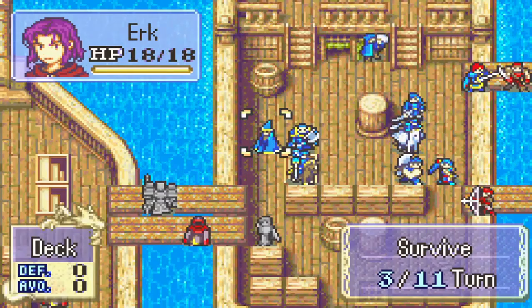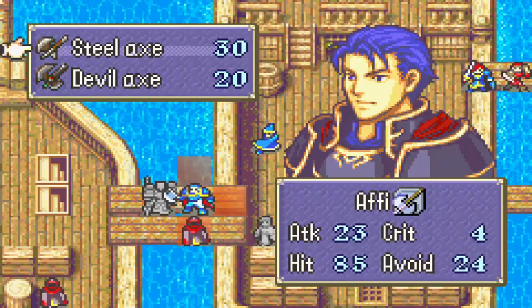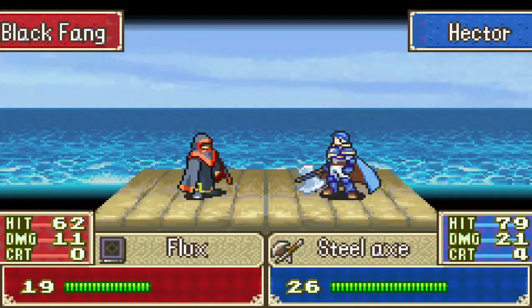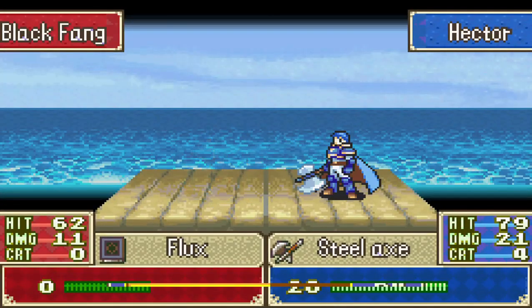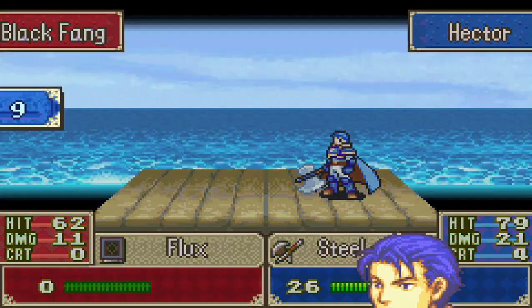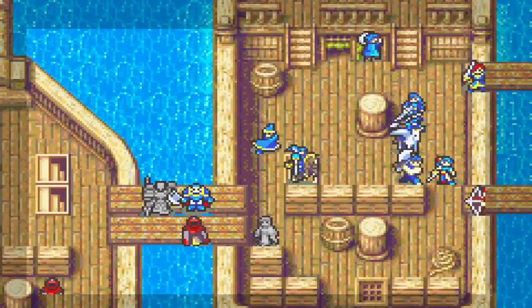I think it would be best if I keep Erk out of fighting too much, or at least put him in a position where he doesn't have to fight too much. Let's just use Hector with the steel axe. And we'll have Erk help act as a guard or cover. He hits level 10 as well, boosting HP, defense, and resistance — pretty good.